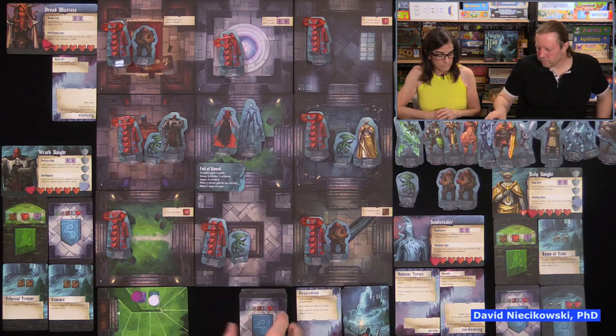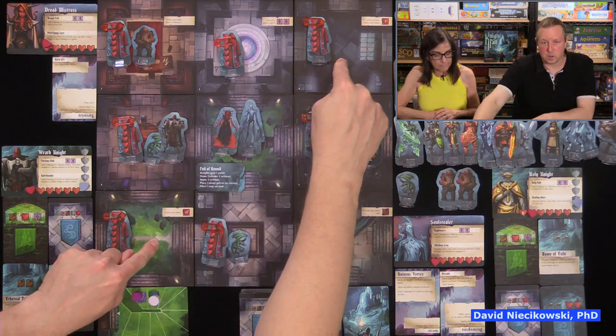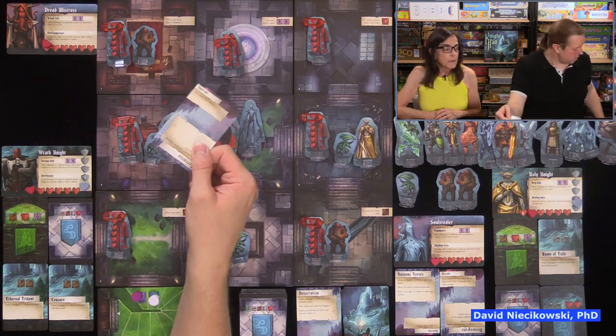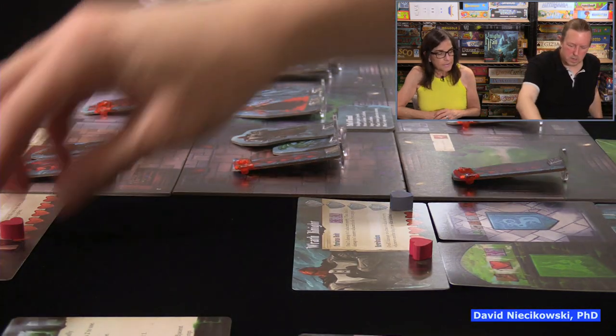One reason we moved in there to defend the elders is because now we're close to attack the demons — we don't want to stay in the corners because then we'd have to use cards to move anyway. Now we do the second demon. The minor ability: use your magic ability. Dark Gift — the demon's magic power is deal two damage to an adjacent enemy and then move them to your tile.